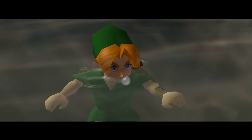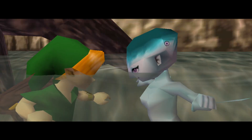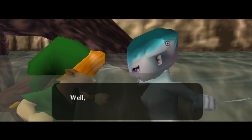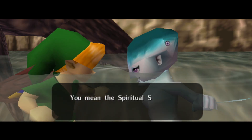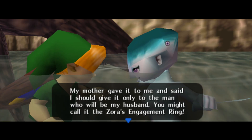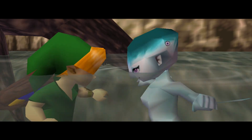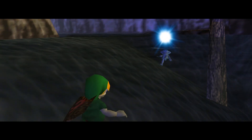Thankfully, Link can swim — at least float. You looked cool. Cooler than I ever thought you would. Well anyway, you saved me, so I guess I'll reward you. What do you wish? Spiritual Stone. You mean the Spiritual Stone of Water, Zora's Sapphire, don't you? My mother gave it to me and said I should give it only to the man who will be my husband. You might call it Zora's Engagement Ring. I'll give him my most precious possession — Zora's Sapphire. So I guess we're engaged now.